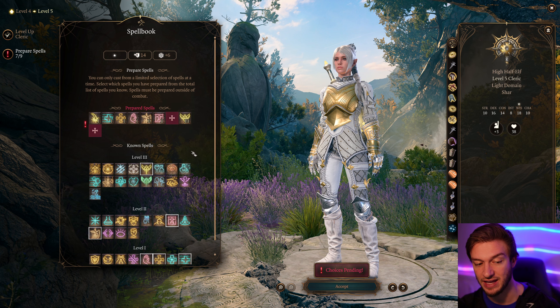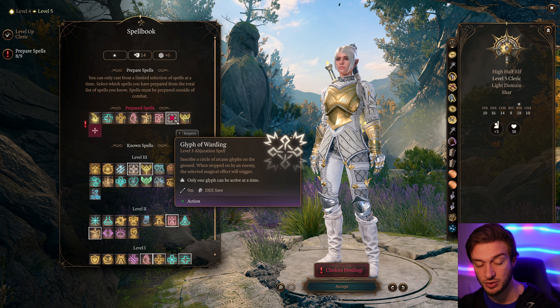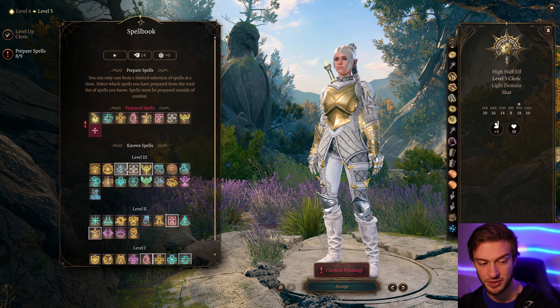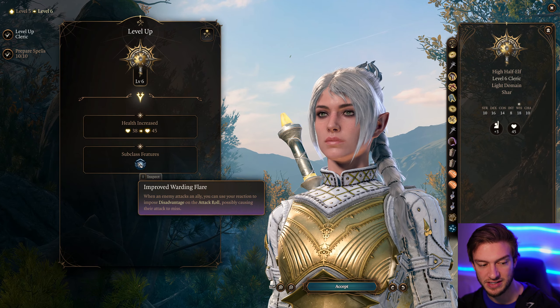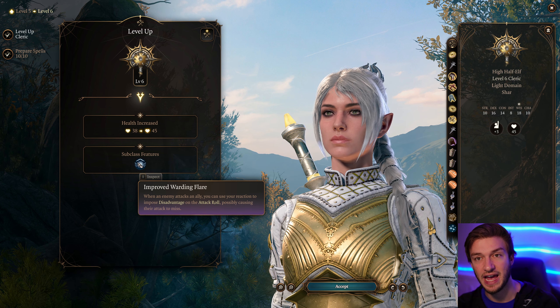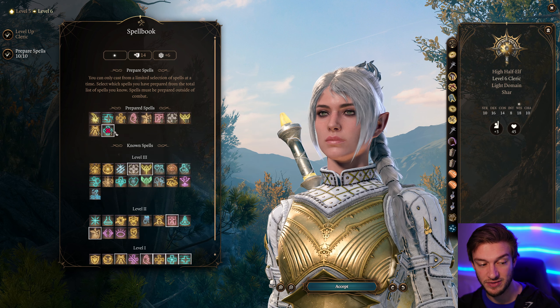For our ability score improvement at level four, I think it's best to take Wisdom up to 18. At level five we get Destroy Undead, and the domain spells Fireball — which is huge — and Daylight. Fireball is some people's favorite spell: extremely useful, 8d6 fire damage. If you have the Mystries Spells mod you get Ashelard's Stride and Flame Arrows, but if you don't have that mod, it's fine.